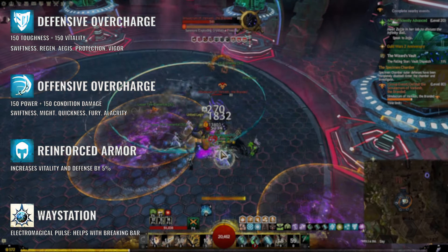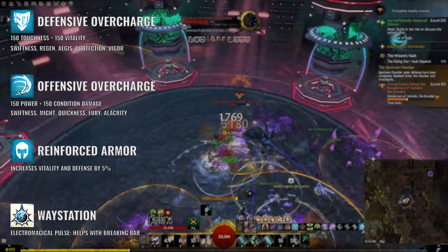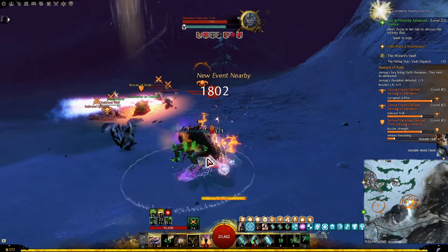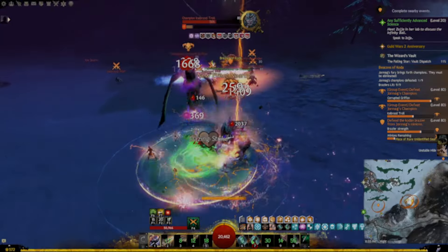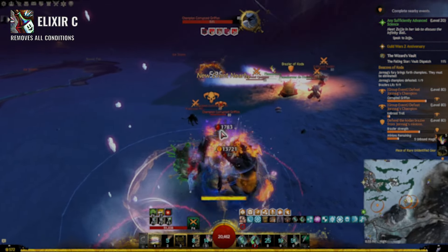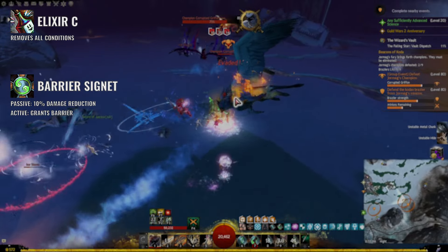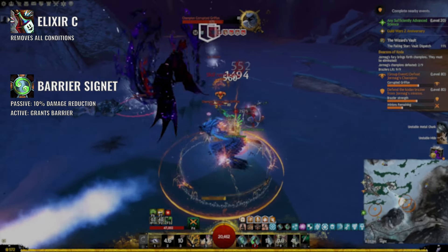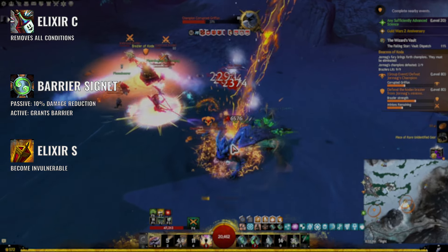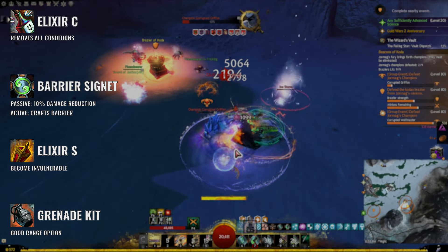We also have the United Legion Waystation from Drizzlewood Coast. This item is great for breaking enemy Defiance bars when needed, which can be very helpful in metas and similar events. Depending on the situation, you may want to swap out Elixir U and Super Conducting Signet for other utility skills. If you need more condition cleanses, swap in Elixir C which removes all conditions with a very short cooldown. For more sustain, go with Barrier Signet — the passive effect reduces incoming damage by 10% and when activated it provides a very decent barrier. Elixir S is another good option as it will provide a few seconds of invulnerability. If you find yourself needing a range option, you can switch to Grenade Kit or Flamethrower.